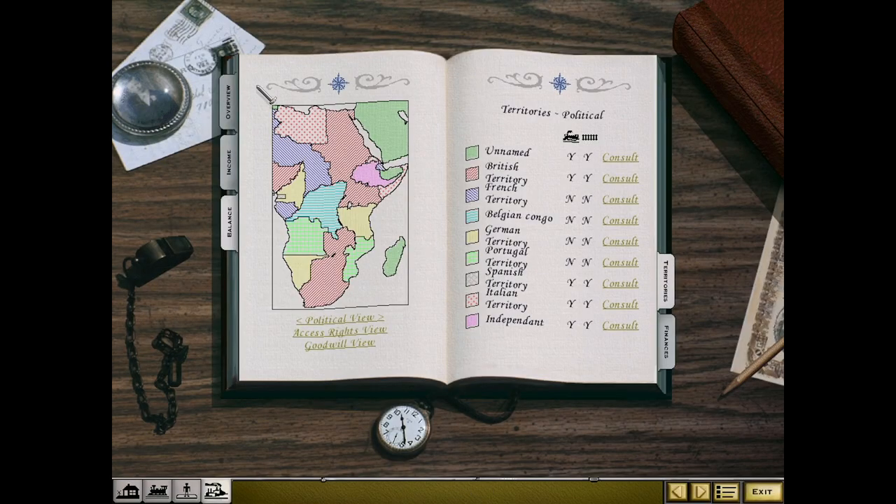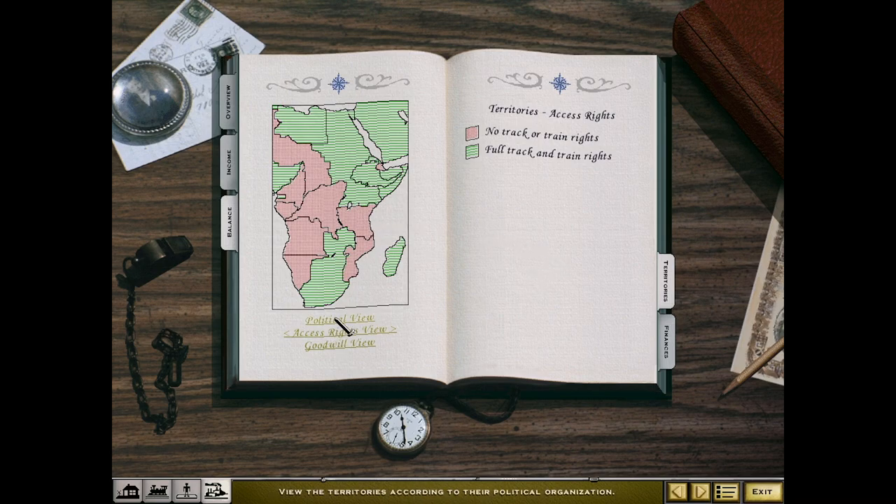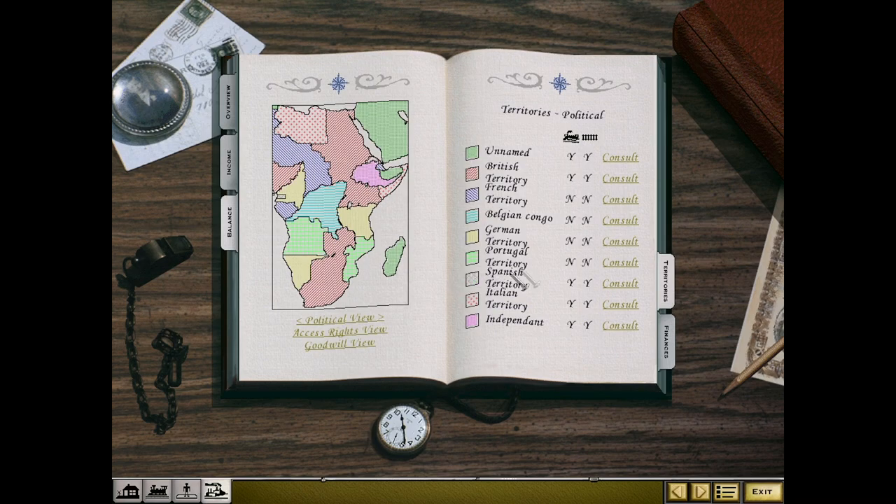If we look at the access rights, we can only build in British territory to begin with. We've got the Belgian, French, German, and Portuguese to deal with when it comes to access rights, and it can be expensive. The German territory is seemingly the cheapest. We also have access rights in Italian territory — that might be Ethiopia or Abyssinia. I've seen some documentaries about Italy invading around here somewhere.